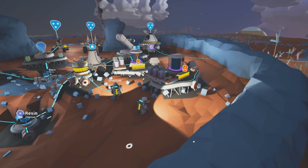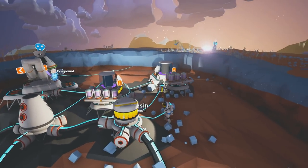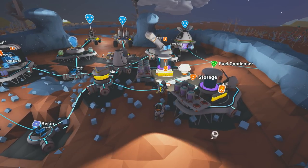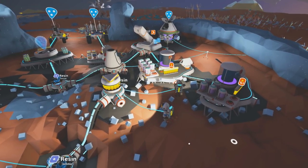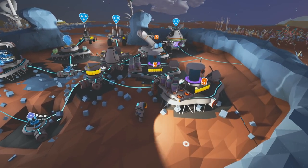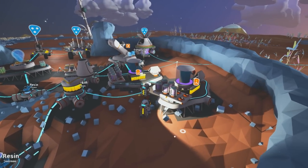I've got pretty much everything — all the machines. And look at these fuel condensers here. I've found a very easy way of making all the hydrazine you could ever want. Basically, you just have a solar panel and attach it to a fuel condenser.